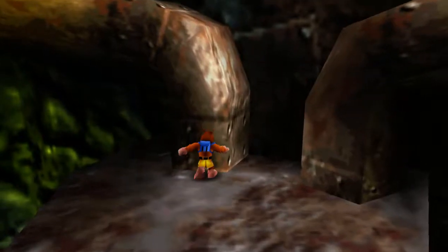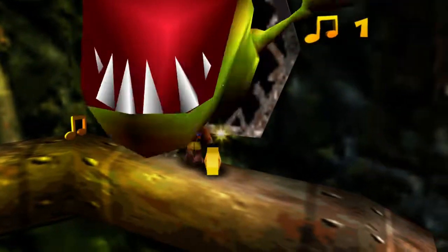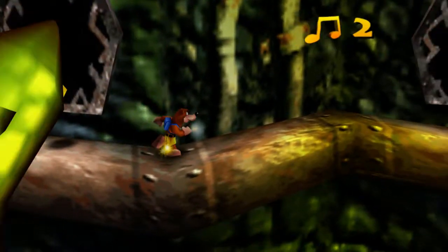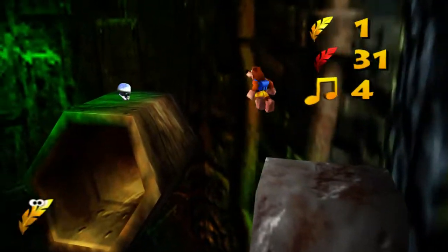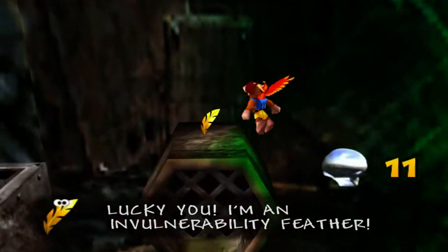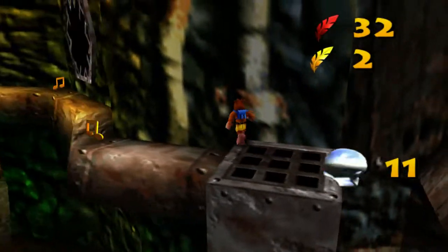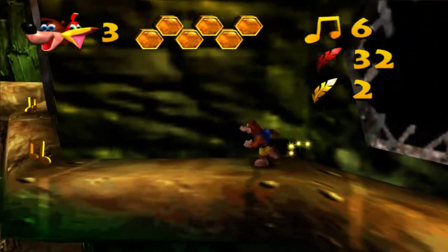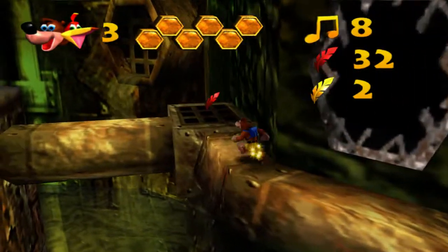If this trend keeps on, next stage we'll get zero moves and after that it'll start taking them away from us, just to make things harder. Feeling Invulnerability does what it says on the tin - makes you invulnerable. Spoiler for the new move we're going to learn this time round. And a Mumbo token - another spoiler - there's no Mumbo Hut on this stage.